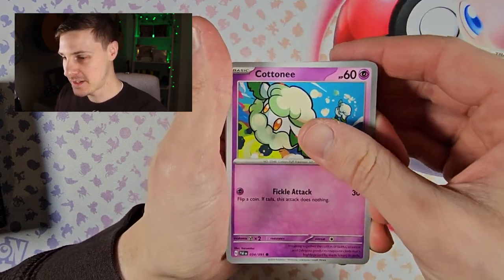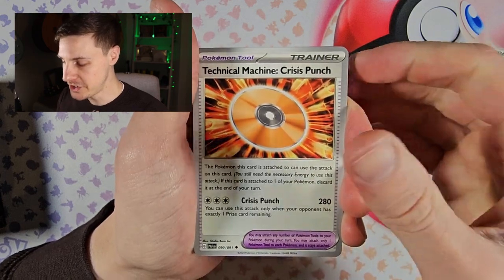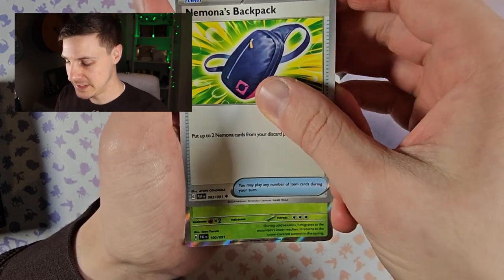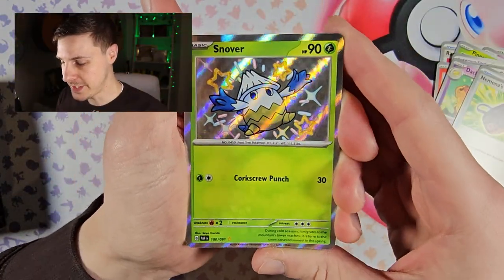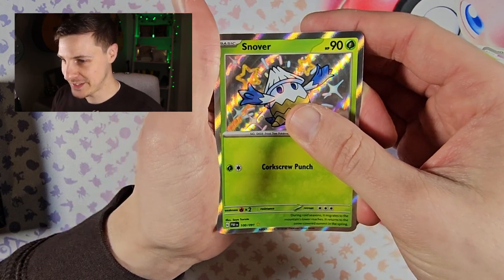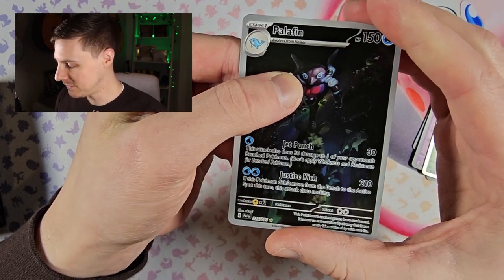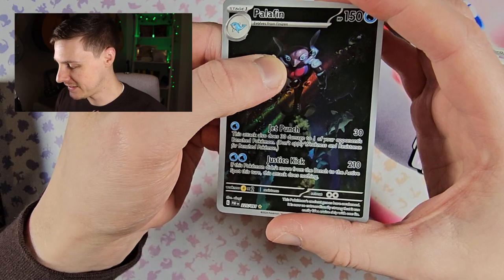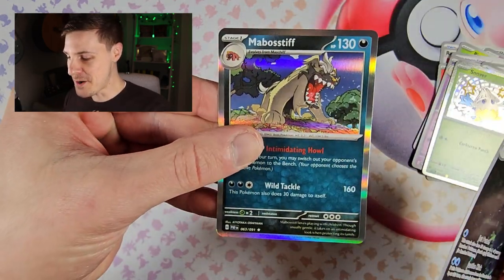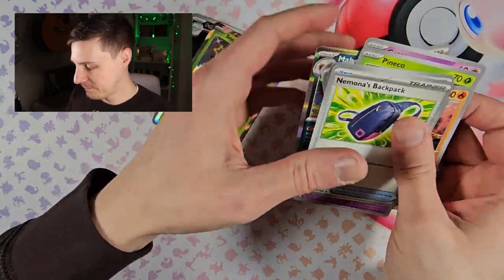Pack one: Rare Candy, Cottonee, Pineco, Noivern, Technical Machine Crisis Punch, Dachsbun, Nymoen's Backpack, and Snowy — there's our first shiny of the day! I can see something else back there — the Palafin! So two from this pack, a triple banger pack to start off with. Actually it tricked me. Okay, we've got two pulls there to start off with, not bad going.